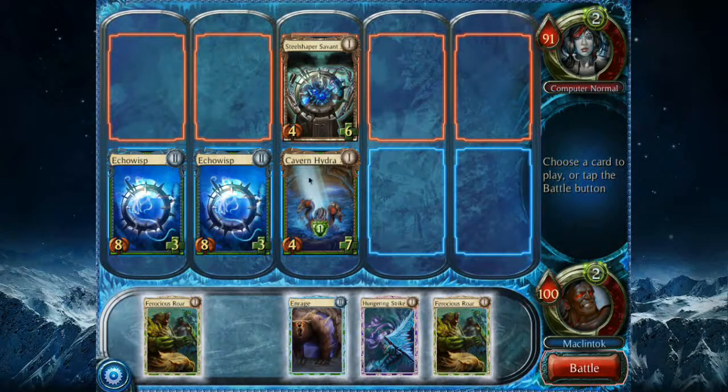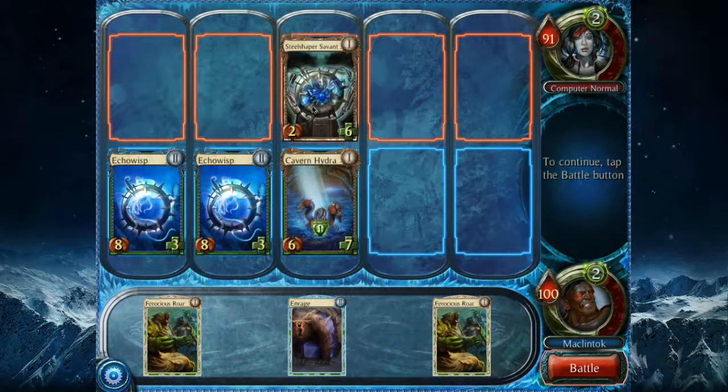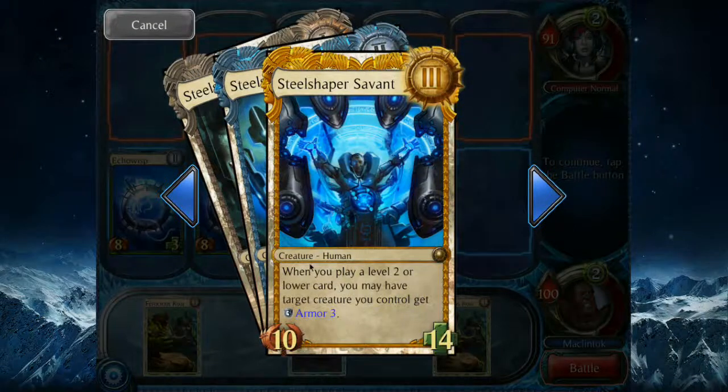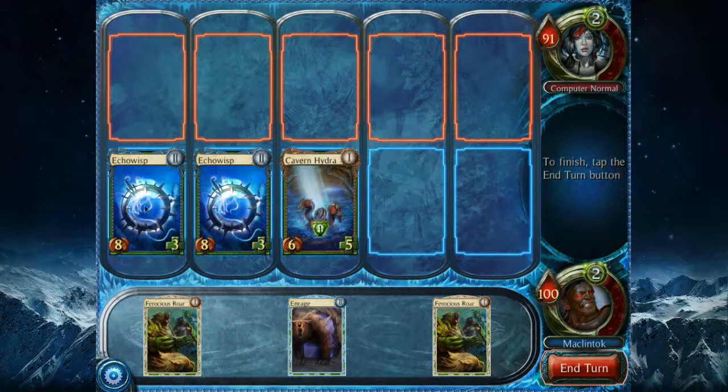This guy is going to chip away at my Cavern Hydra. I can make life more difficult for him by doing the Hungering Strike — buff up my Cavern Hydra and debuff this Savant. Once he gets into level two, when you play a level one card, you may have a target creature you control get Armored 2 — pretty neat, definitely a support unit. He will die this turn. I already played my two cards so I can't play Enrage, and actually it's good — I was going to try to put it on the Echoist, but the Echoist cannot attack. That would have been a huge waste.